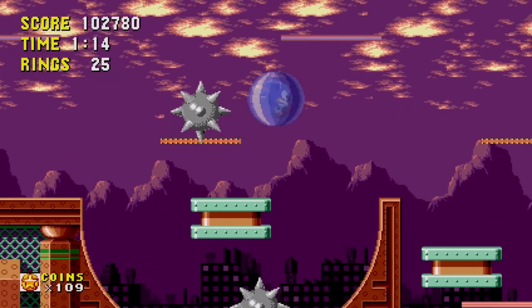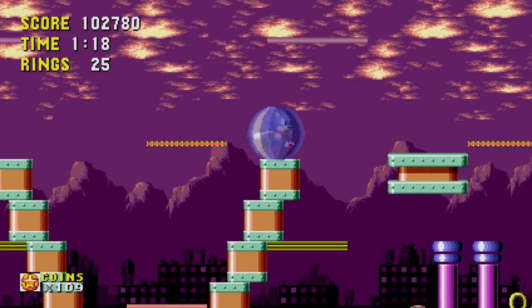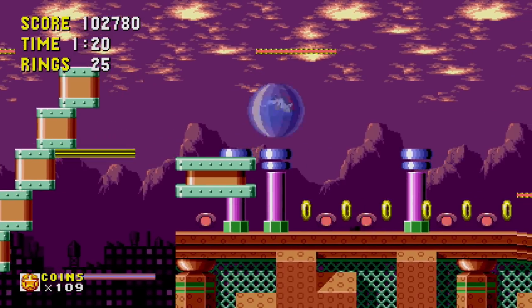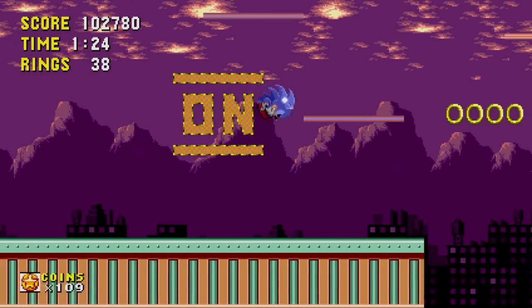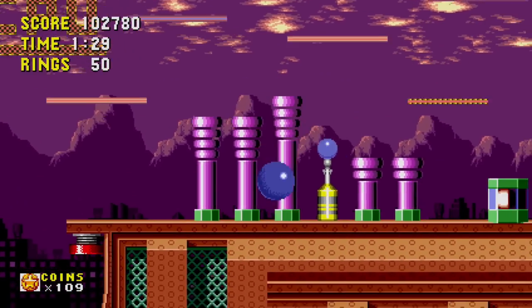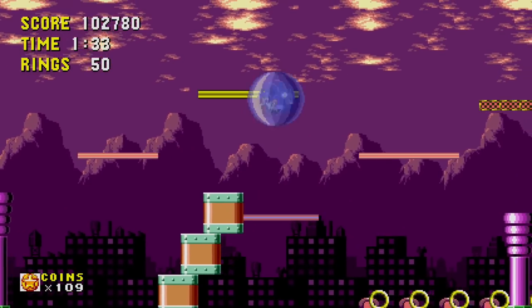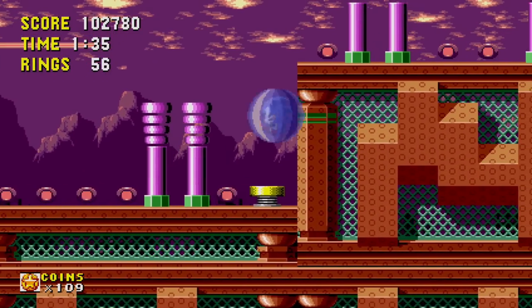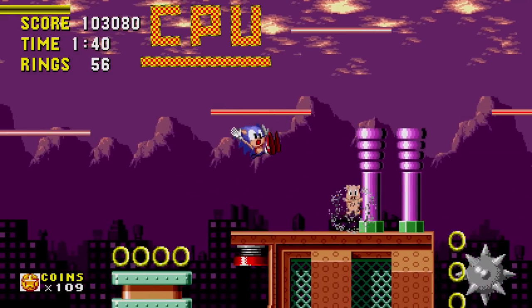Back down this way. There's plenty of stuff to grab here. The sky is trying to spell something out — CPU. I don't know what's going on out there. We do have 50 rings, so as long as we can keep this shield and keep it going, that'll be great. Bounce off that — whoa, the speed boost! How did that get me?